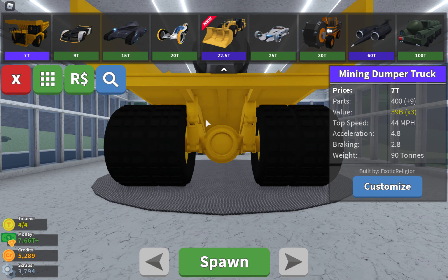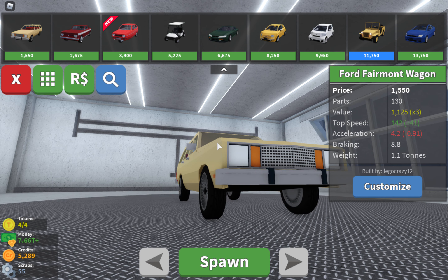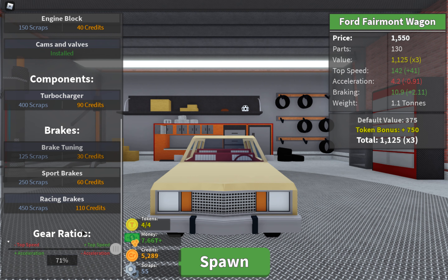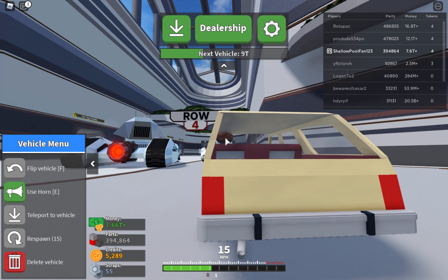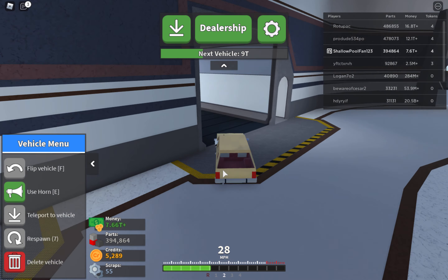Right now I have the mining dumper truck, but today I'm going to be swooping up cars. I already upgraded the fold filament wagon — now it goes 142, it's still pretty slow. I don't have much scraps for this car; I don't usually use credits for this. It goes super slow though. This one's the best because it gives you the most money. We have 185 now.